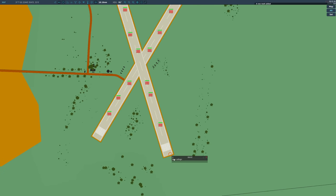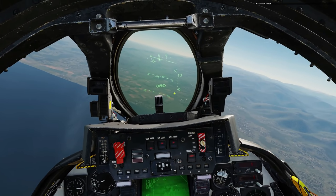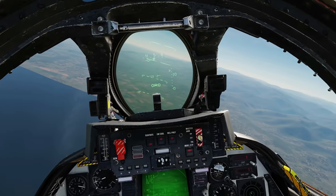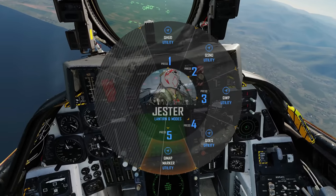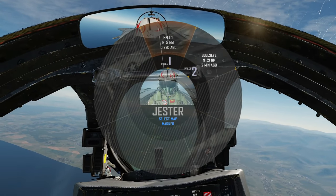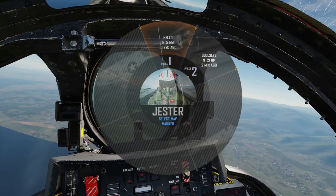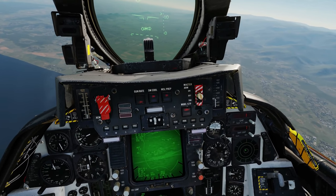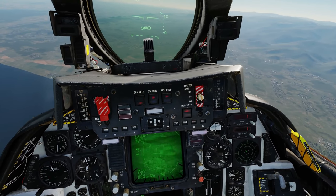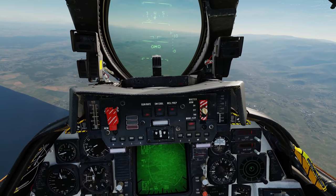Next, Q-Map marker. On F10, click to place a map marker — I'll put one at the end of that runway and give it a name, 'hello.' Back in the cockpit: Jester, Q mode, Q-Map marker. We get a choice because we could have several map markers — in this case we've got 'bullseye' and 'hello.' It tells you a rough direction, distance to it, and when it was added. Confirm, give Jester a second — going to area track, you're tracking area, and we're on that piece of land.